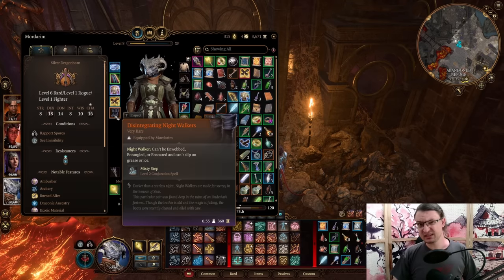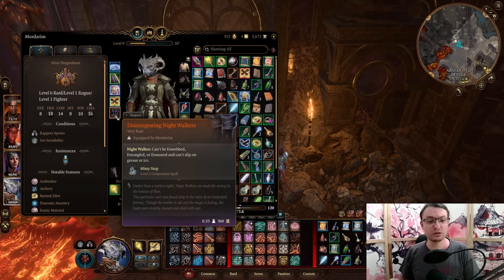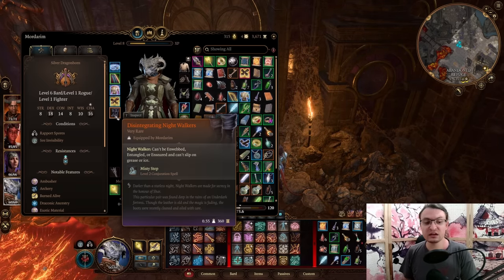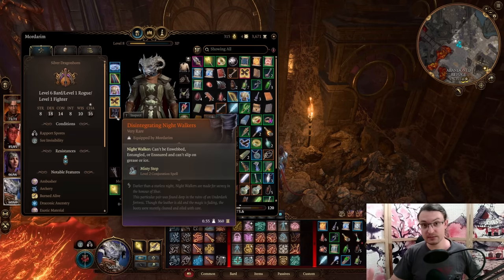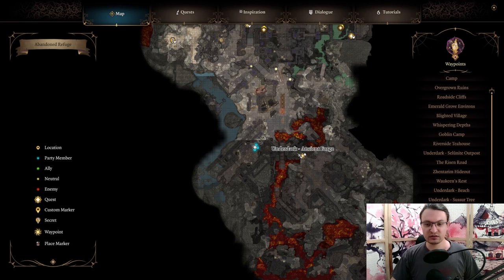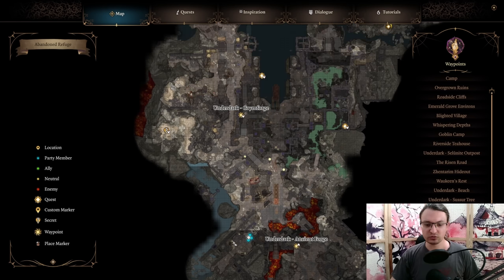The next items are probably the best boots in the entire game — the Disintegrating Nightwalkers. They give you immunity to web, entangled, and snared. You cannot slip on ice or grease, and they provide Misty Step for free, even on a class that cannot normally access it. This specific location is near the Ancient Forge at the bottom of the Grymforge.